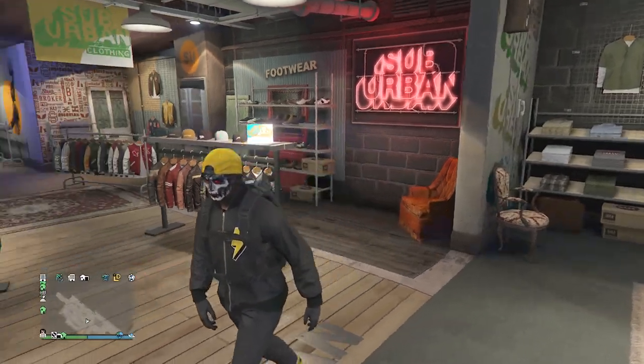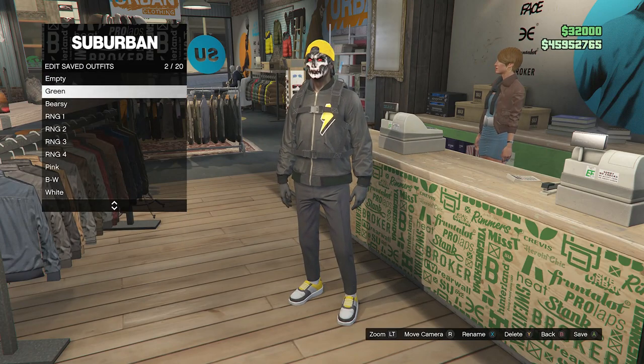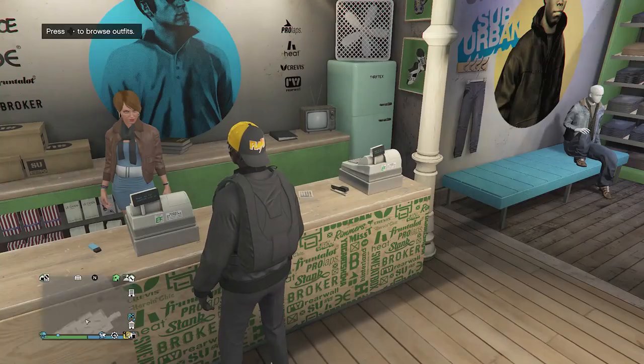This is what your outfit will look like whenever you're done. Go back to the front counter, hit edit saved outfits, and save this outfit on whichever slot you want. After you've saved the outfit, we can move on to the second outfit.